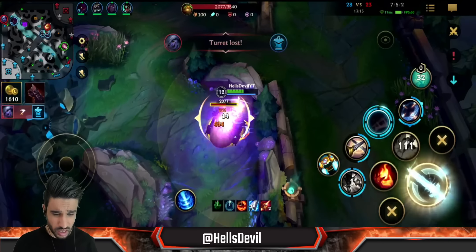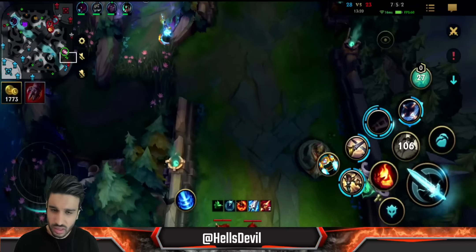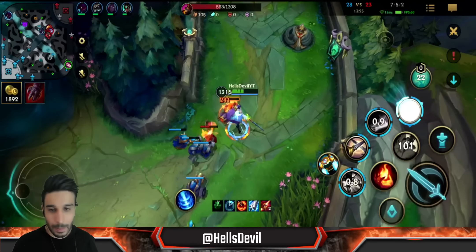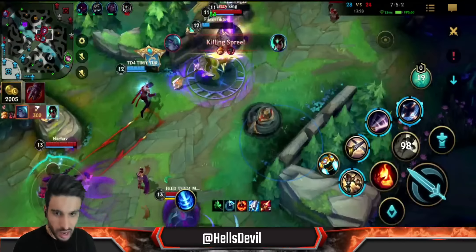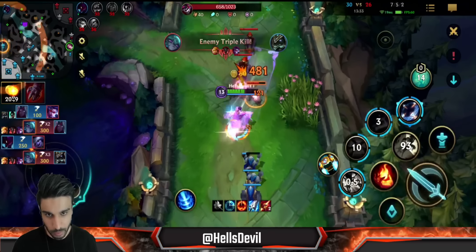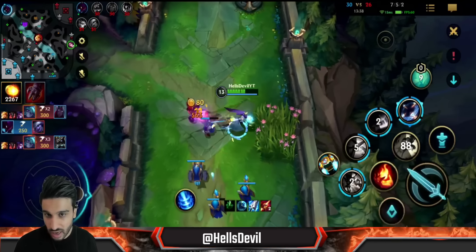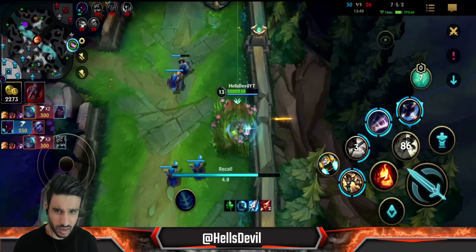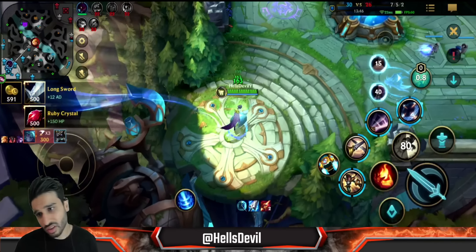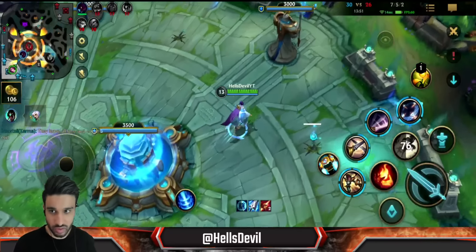I jumped over the wall to take the blue buff. You take jungle really fast with this build because you can spam your first ability. Look at the cooldown - I think it's like 1.4 seconds if you hit it. How ridiculous is that? In a 1v1 situation I don't even have to hit vitals to outdamage most enemies - I just spam my first ability and I'll win. I'm going back because they're probably rotating and I don't want to give them Baron.